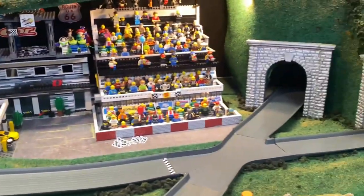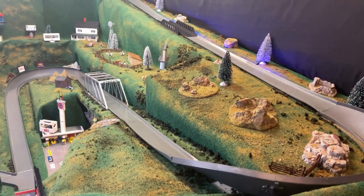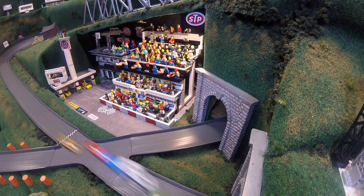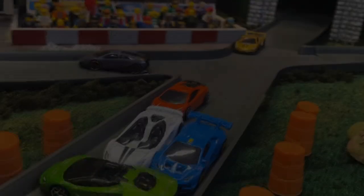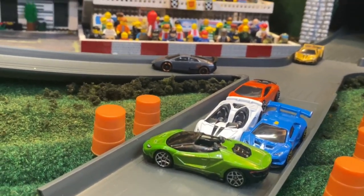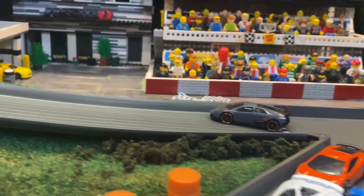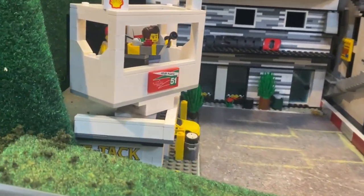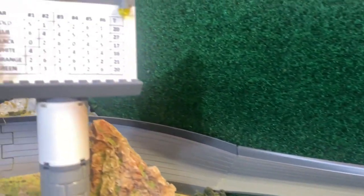The green Centenario Roadster is going to get a little bit sideways, gets a good push from the Aventador, and it is going to be the Centenario Roadster, the Murciélago, and the Aventador rounding out your podium finish for race number six. Driver sliding to a finish there — it was a fantastic event, everybody saving the paint.